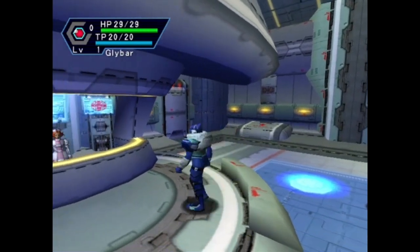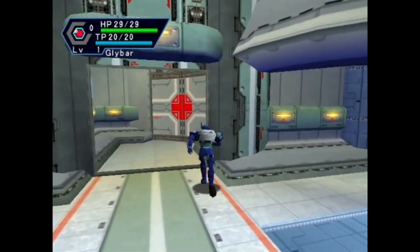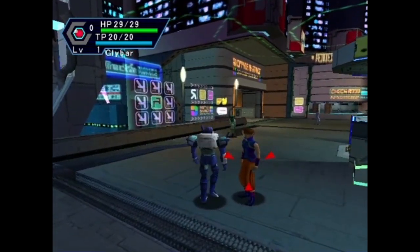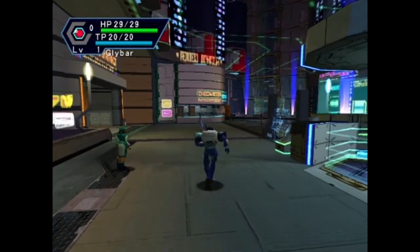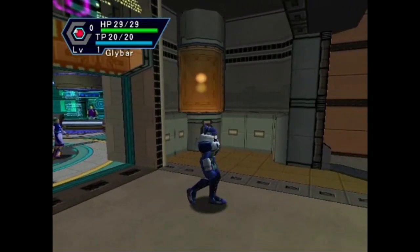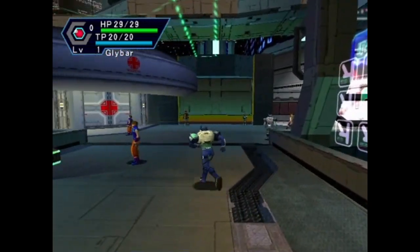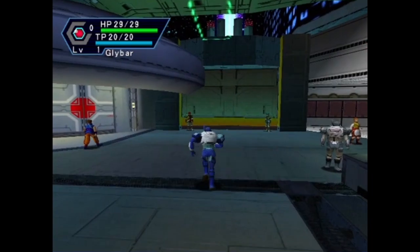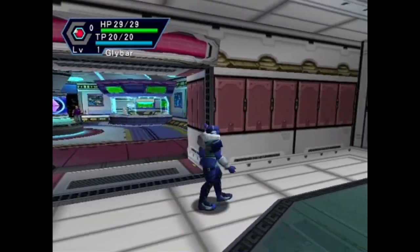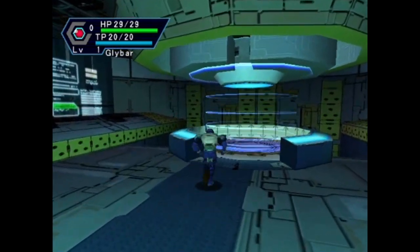Now we go back down to the surface. Glybar needs to upgrade a little bit - it turns out Glybar sucks. He thinks he's good, but he sucks. Let's head back down. I mean you've got to kill a few things and get some experience and money first, because I'm pretty sure I can't afford anything yet. I also gotta get my bearings and figure out where the teleporter actually is. Oh, I don't know where I'm going. How did I find my way down to the surface last time? Right over here, there it is - okay, right near the medical bay. All right, teleport down to Forest One.